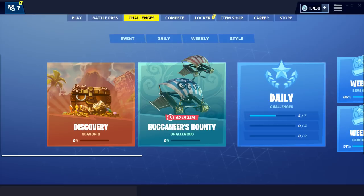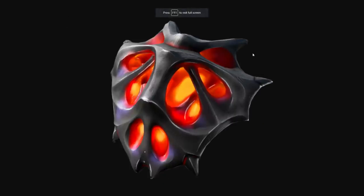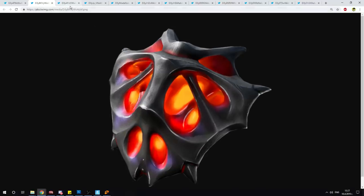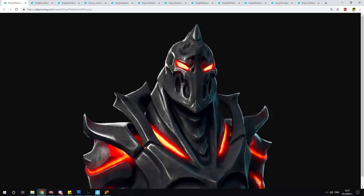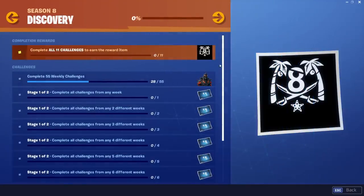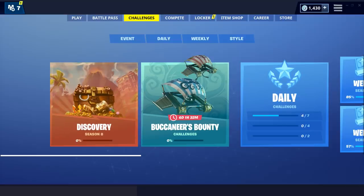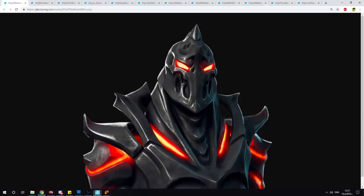For the leaks, we have brand new stuff. Over here is 'Ruin', the week eight challenge skin, which looks amazing. We have the leagues and one problem is we couldn't get all of them. This league over here is the back bling you get with week eight challenges — this is the 'Discovery' skin, the skin you unlock once you complete week eight. You need to complete 55 weekly challenges.